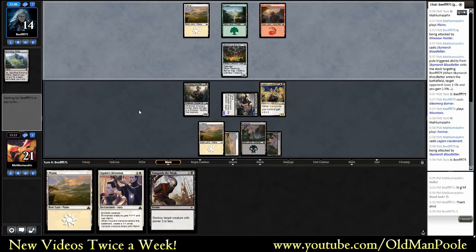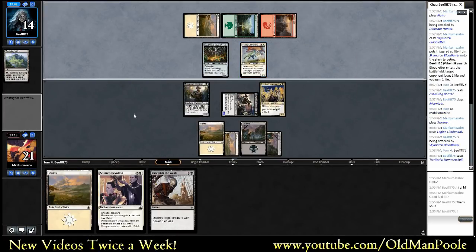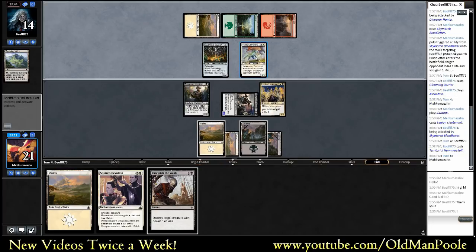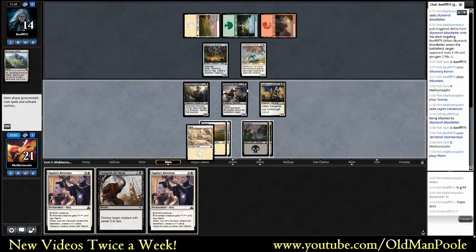Unless he has something much better to do with his time. Territorial Hammer Skull — not what I expected standing next to a Gleaming Barrier. I guess that's a good combination if you are in a race. My opponent's tapped out, and we drew another Squire's Devotion. I could just kill off the Territorial Hammer Skull, but if my opponent's on defense, it's a lot worse.